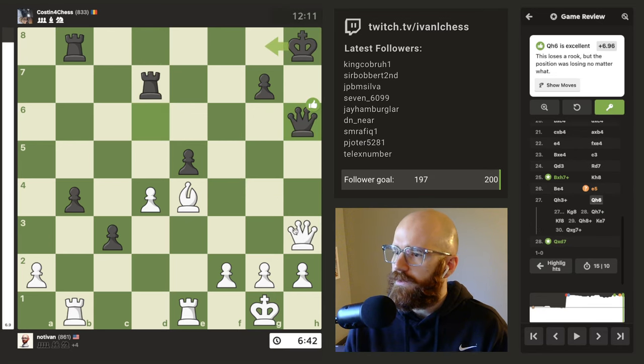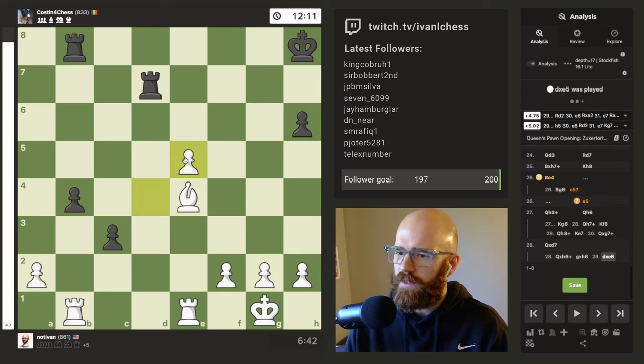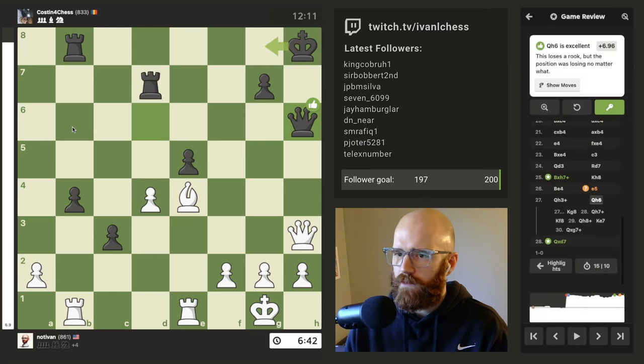I wonder what the eval bar says — 6.96, then 4.7. So it's a bit more even in this position — he probably would have just taken the pawn, and it would have been a big old trade fest at this point. GG, Koston for chess. Appreciate the game. Thanks guys for watching — see you in the next one.